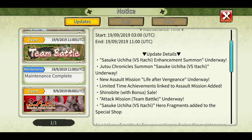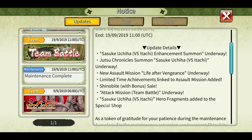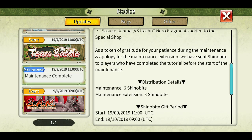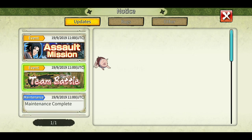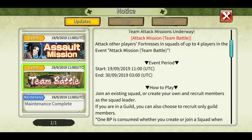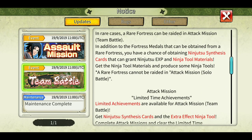The Sasuke Uchiha Version 2 rekit is here, along with some assault mission limited-time achievements. As a token of gratitude, if you had the game open before the maintenance, you'll be getting three extra Shinobites. Team battle is here, but unfortunately they're still not giving kunais — just ninjas, synthesis cards, and ninja tool materials.